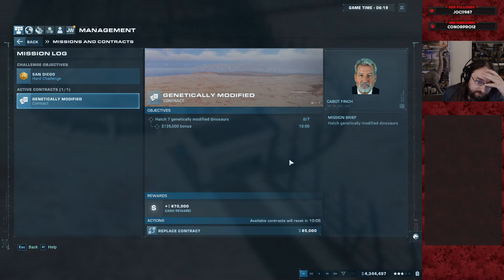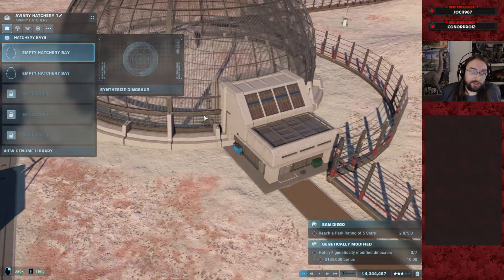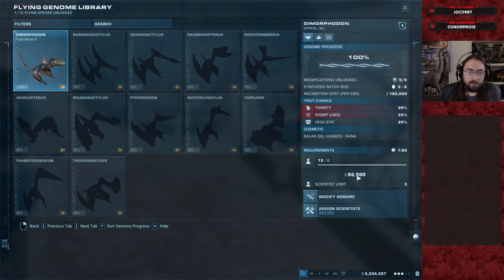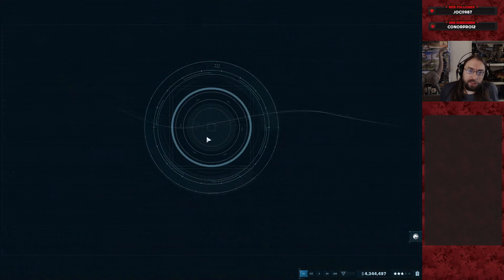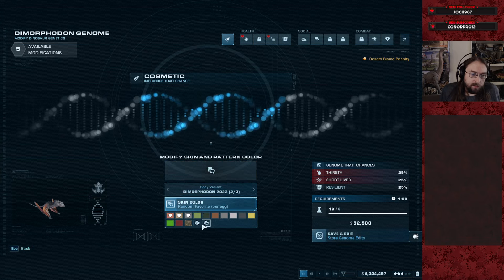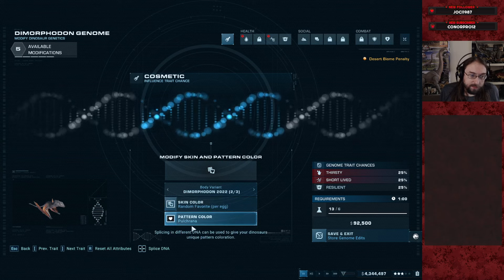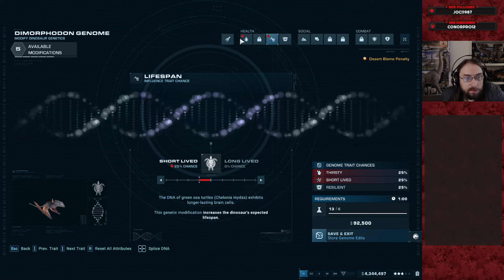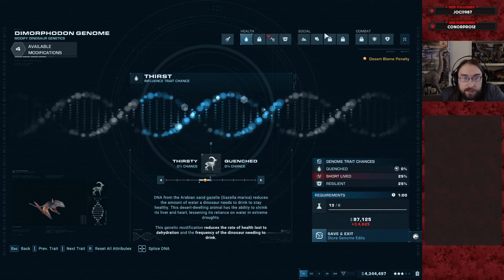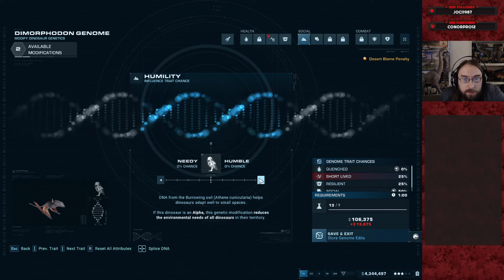Hatch modified — maybe seven genetically modified — oh perfect, actually fantastic! So for Dimorphodon we're going to use the variant. The little guy random desert skin pattern has been selected as Pool Chroma. Lifespan is irrelevant, thirst is relevant. So: too social, too humble, and we're done.